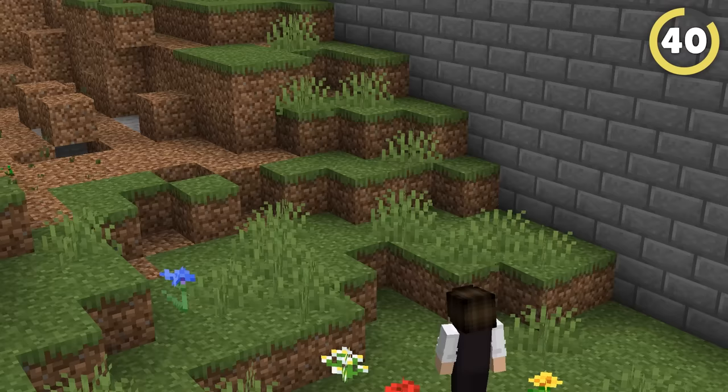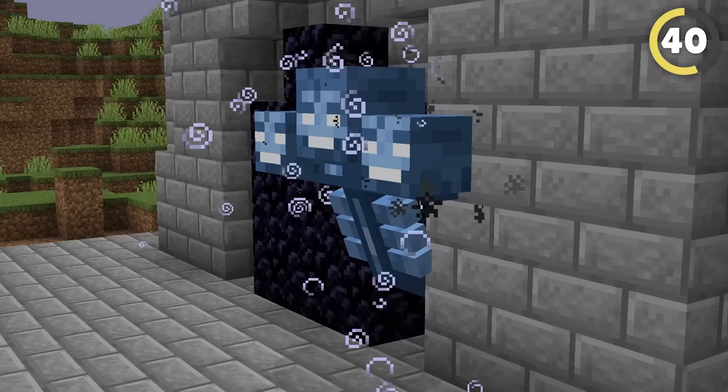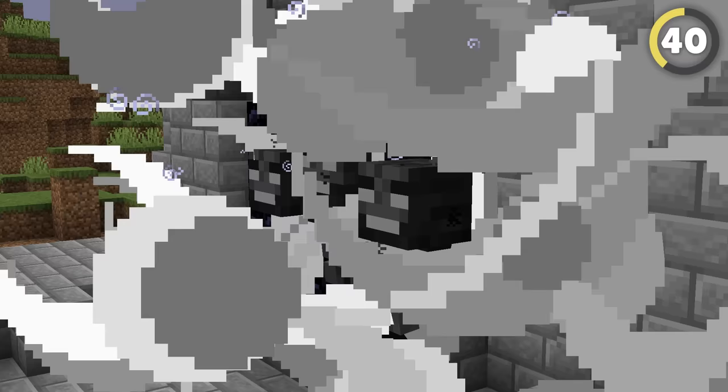Spawn a wither to help you break in. The wither's attacks can destroy almost any block in Minecraft, so lure it to your friend's base and watch it make massive holes even in obsidian walls. Jump in and take their stuff.